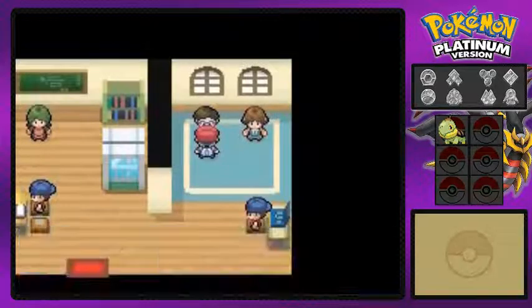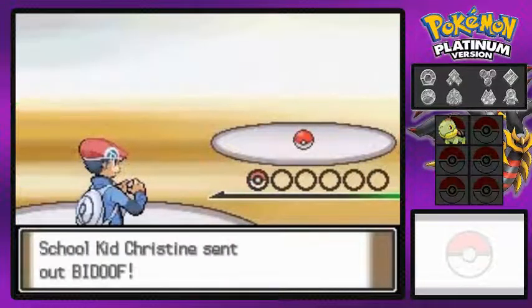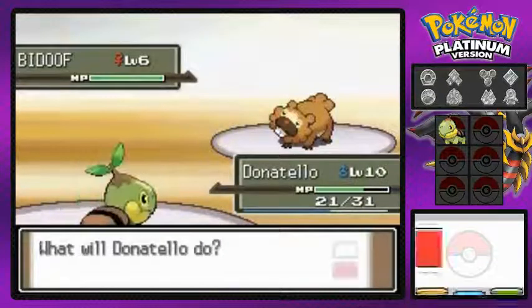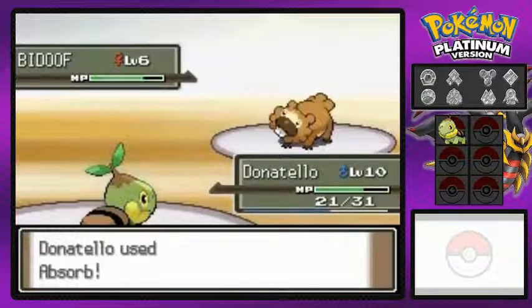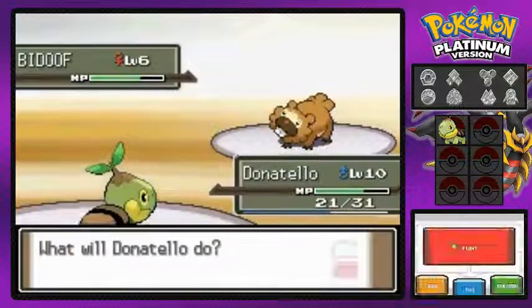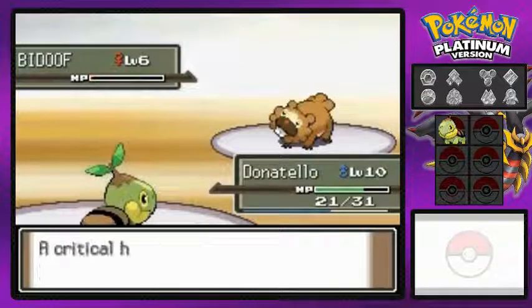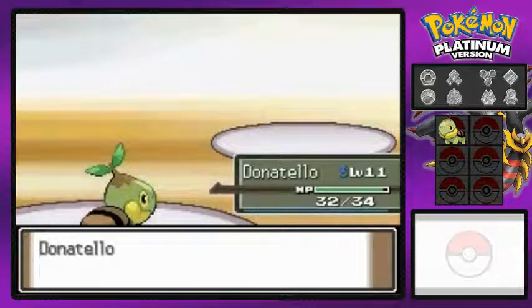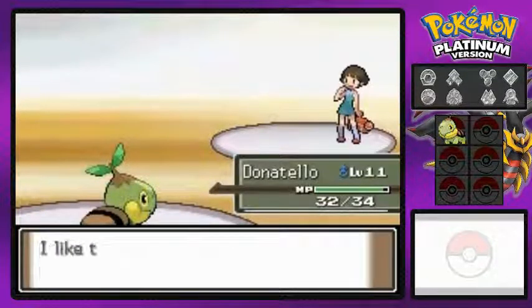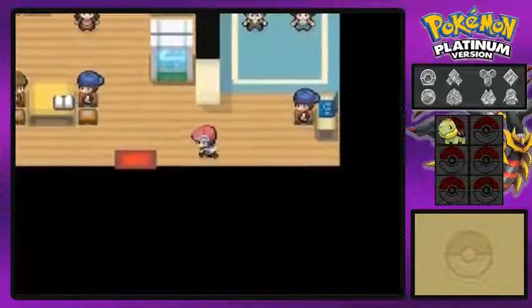Alrighty, so we defeated him. He doesn't give us anything. Now talk to this guy right here — he wants to battle, so just bring it. Taking on this chick right here, her name is Christine, and she will be coming out with the Bidoof. I come out with Donatello again, because capturing Pokemon is overrated. And there we go with an Absorb attack. Just to let you guys know, Bidoof is not a water-type Pokemon — yet. Not yet. Attacking us like crazy, but I'm just going to use Absorb because I just know this. How does it feel to fail? Bam — look at that, and we grow to level 13, which is pretty cool.